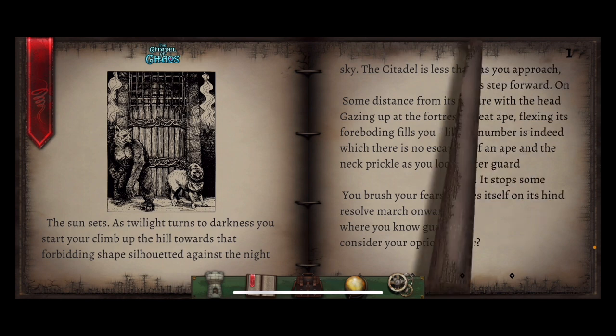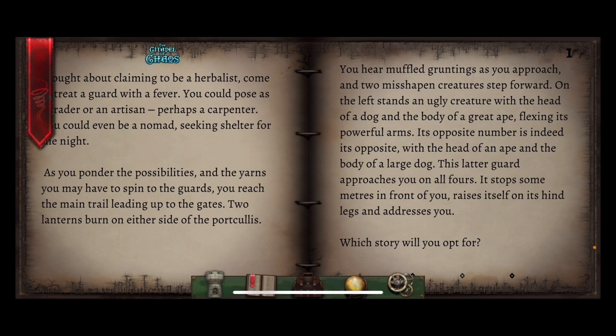You consider your options. You have already thought about claiming to be a herbalist, come to treat a guard with some fever of some kind. You could pose as a trader or an artist, perhaps a carpenter. You could even be a nomad, seeking shelter for the night. As you ponder the possibilities and the yarns you may have to spin to the guards, you reach the main trail leading up to the gates. Two lanterns burn on either side of the portcullis. You hear muffled grunts as you approach, and two misshapen creatures step forward. On the left stands an ugly creature with the head of a dog and the body of a great ape, flexing its powerful arms. Its opposite number has the head of an ape and the body of a large dog. This latter guard approaches you on all fours, raises itself on its hind legs and addresses you.